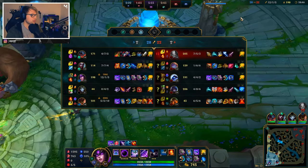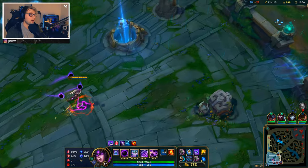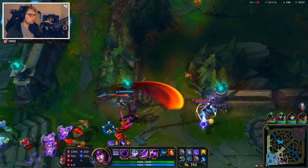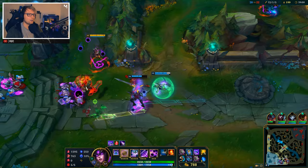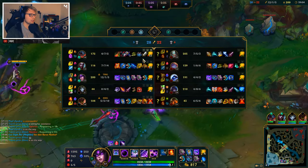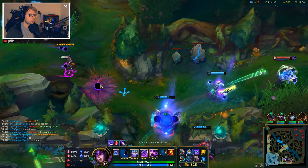I'm probably going to start seeing people build some magic resist soon — I see Poppy's already starting it. So I will be going Void Staff because I expect more of them to do so. They're having too hard a time closing this game even though they're outnumbering us, so they're going to try and counter me specifically because I'm honestly the biggest threat to them.